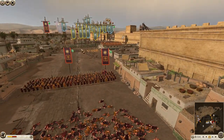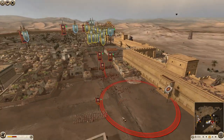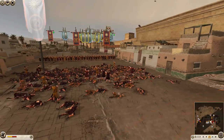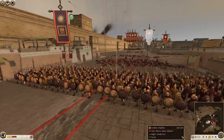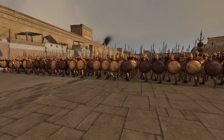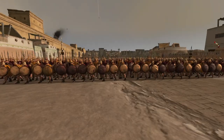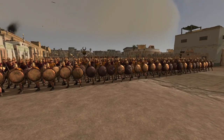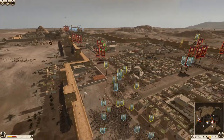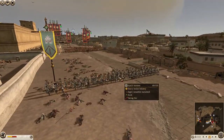It looks like the order's been given for the attacks to start. The elite Persian archers — wow, they are destroying these archers. Those men are bracing now — they've just seen their comrades get murdered by some Kartli Axemen, and now it's time to face their own. Can they hold? I doubt it — these guys are terrible. And they're sending in Sarissa cavalry — are they going to try and punch through these Kartli Axemen?